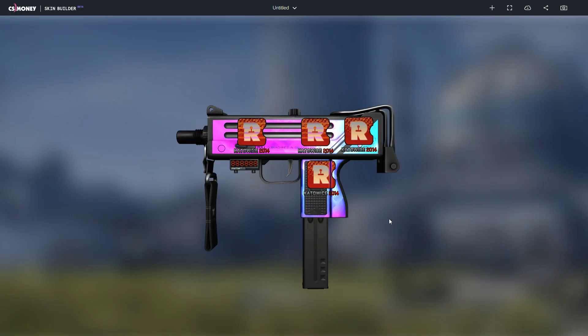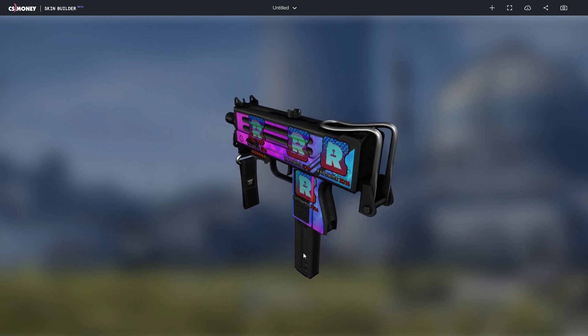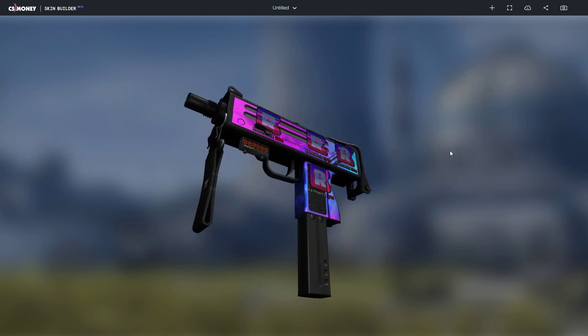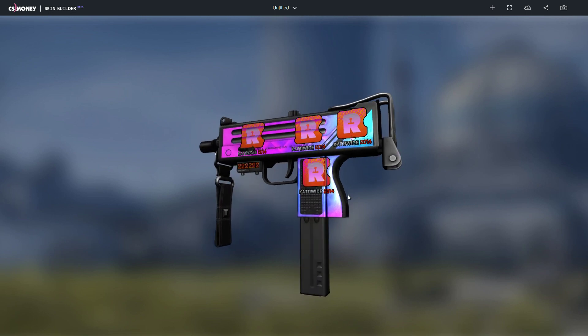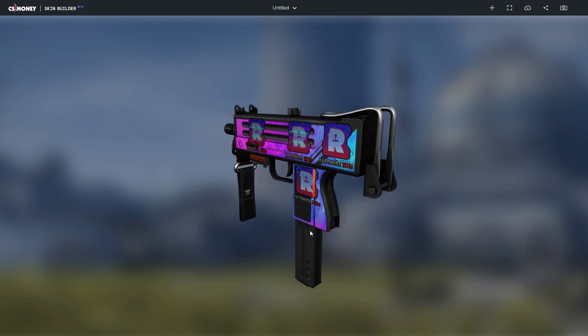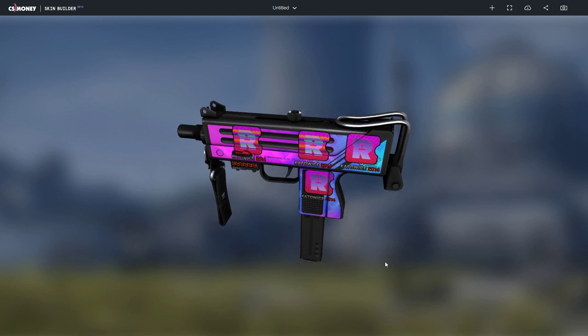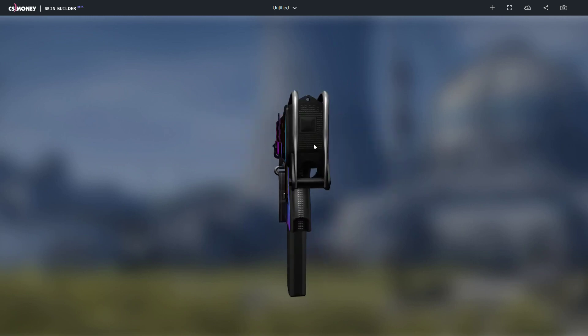For the second skin we have the MAC-10 Discotheque with four Reason holos on it. The fade of the MAC-10 matches with the fade of the Reason holos. The MAC-10 fade doesn't really show in this 3D model, but if you know what it looks like in game, you know it looks amazing.